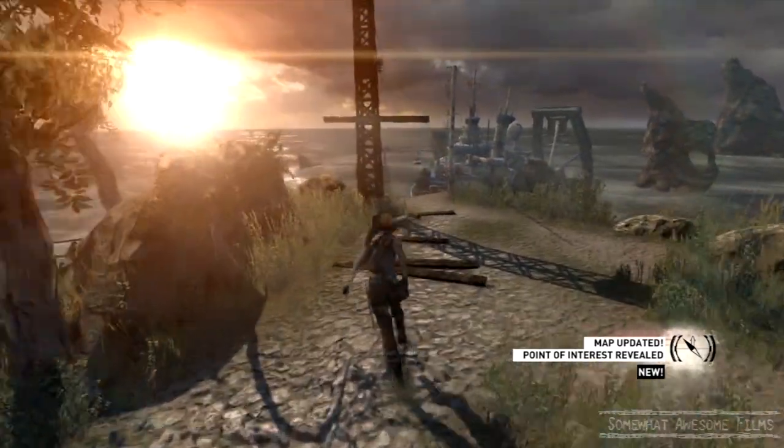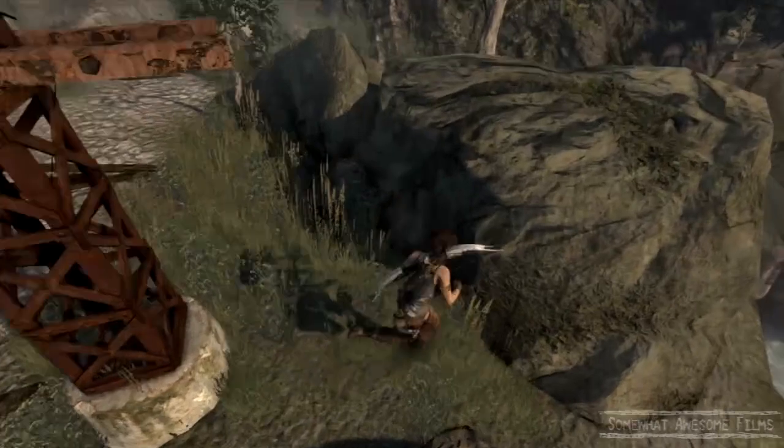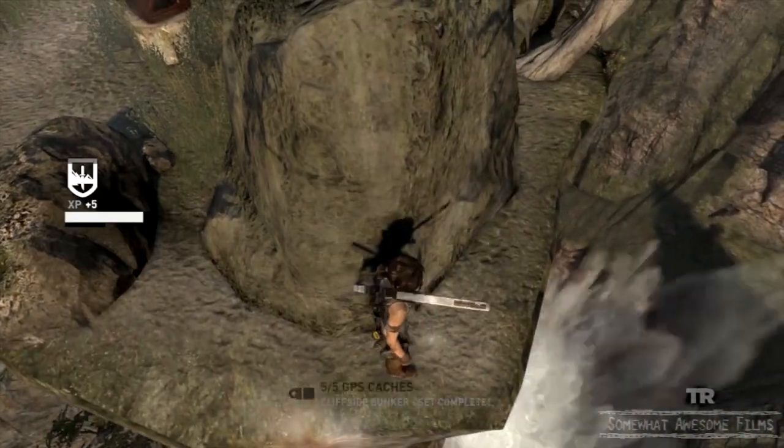GPS Cache number 5 is over here. Before we go on the Endurance ship, we go around this little rock here — that's stupid because it's fucking huge.